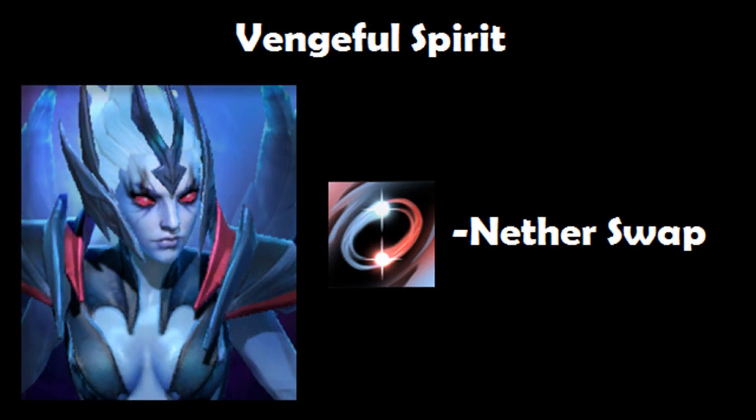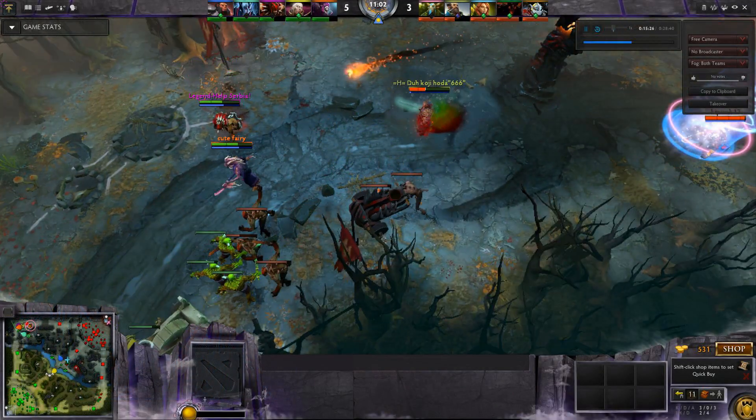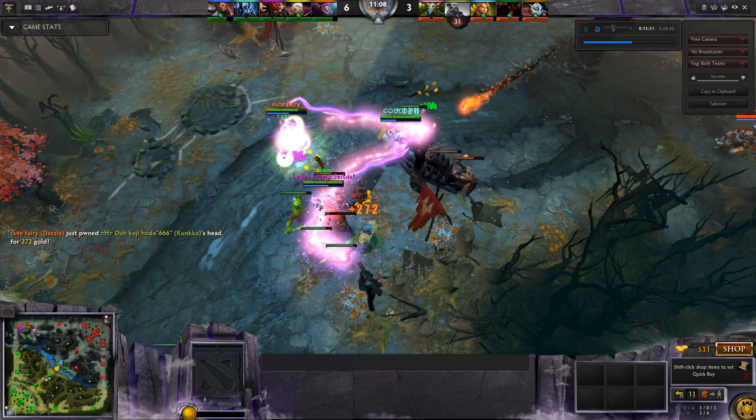You can also use Vengeful Spirit's Nether Swap with Rupture. The distance of the swap will cause Rupture to deal as much damage as if the target had walked that distance. Here Vengeful Spirit targets the enemy and Rupture is applied. He's standing still, so to force damage we do another swap — he takes more damage and dies. Good kill.